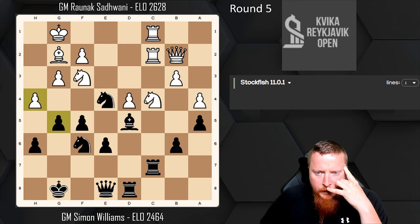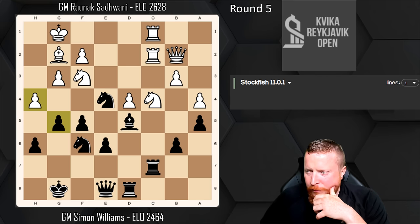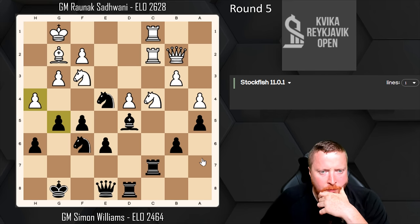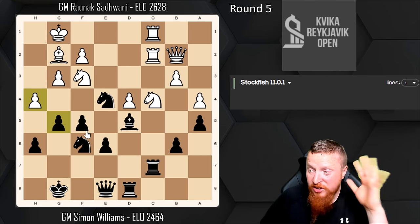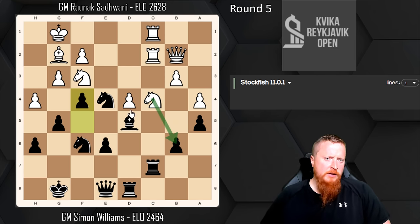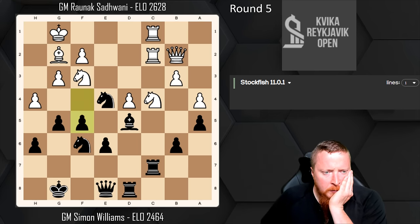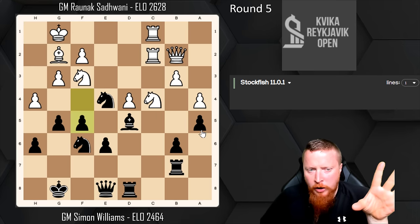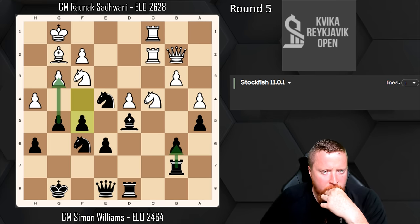My opponent took on d5 — a good idea, he's got to open the position to get to my king. I took with my bishop because I want to keep it in possible attacking formation. He played knight c4, already trying to target some of these weaknesses. I took on d4 because I realised this will force him to take with a pawn, which moves another pawn away from his king and blocks his queen away from mine. He can't take with a knight because I simply open his king up with knight takes h4, and my rook is well placed to swing over. So he has to take with a pawn.